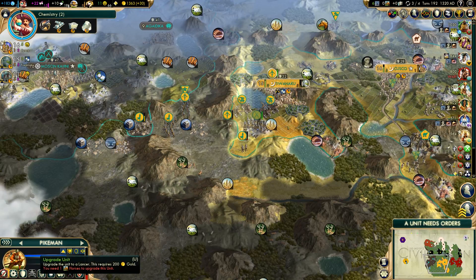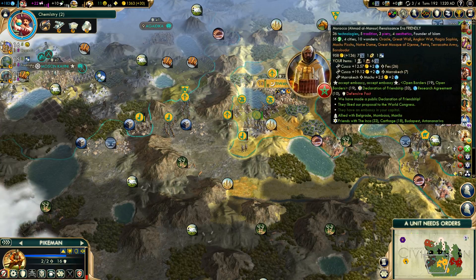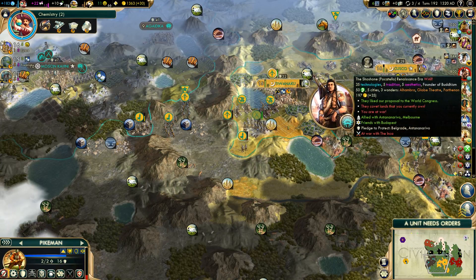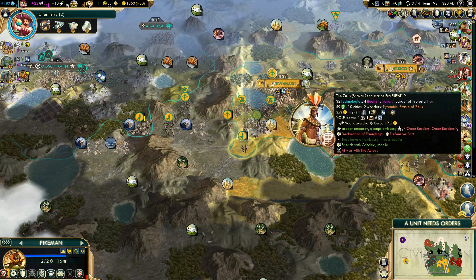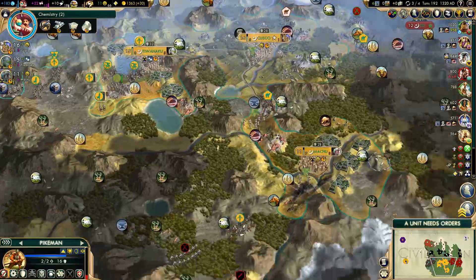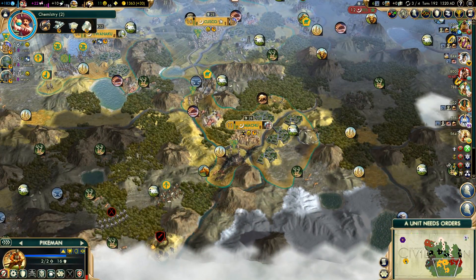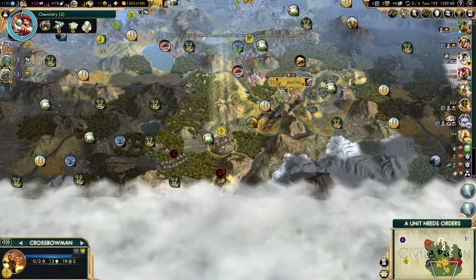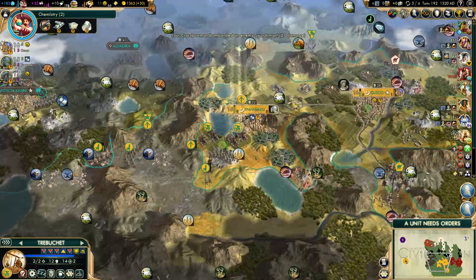Oh, we need horses! Our horses are pillaged — that's what happened. We want those horses. How many more turns until we get them back? Are we not selling him horses? They're pillaged. Right, that makes sense.